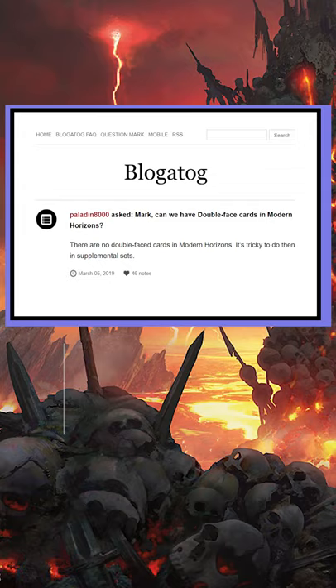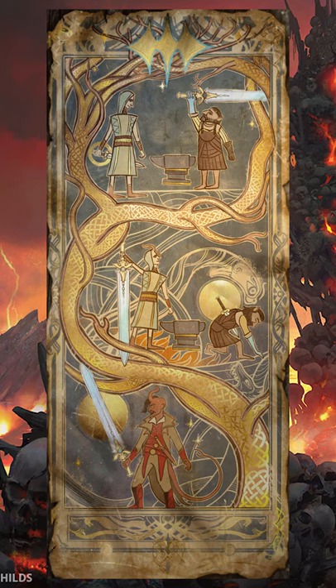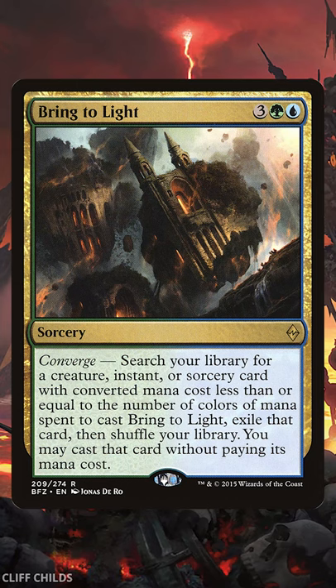I think this has long-term growth potential because double-faced cards are hard to print, and mythics with plane-specific names like Valkki are difficult to reprint too. You can still cheat the back side of Valkki into play with a card like Bring to Light, so you never know what Wizards will print that will break this card open again.